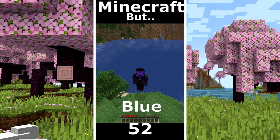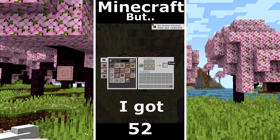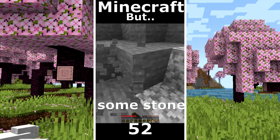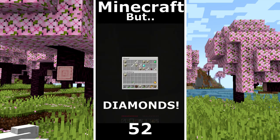Minecraft but I can touch blue. I took some wood. Hello Mr. Villager. I took the hay bales. And I got some food. I start to gather some stone and I got some tools. I found a desert pyramid. Golden apple. And we found diamonds.